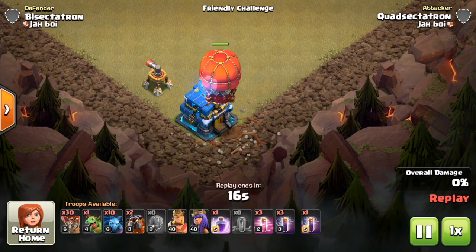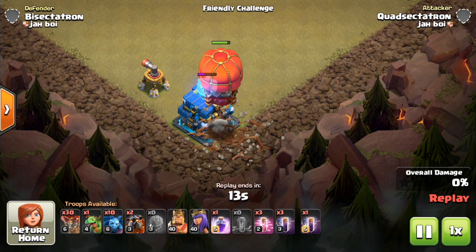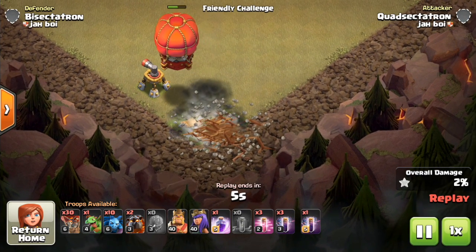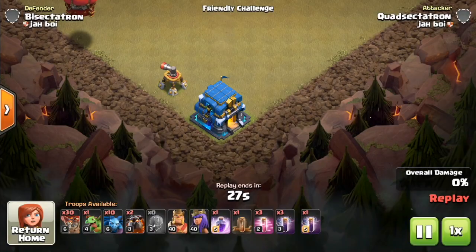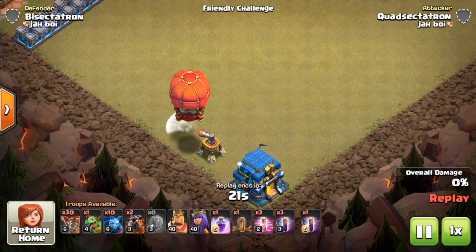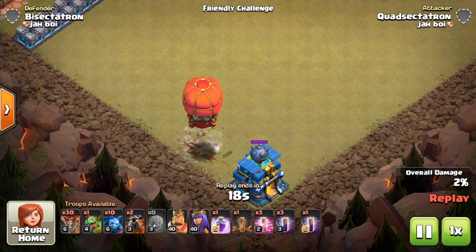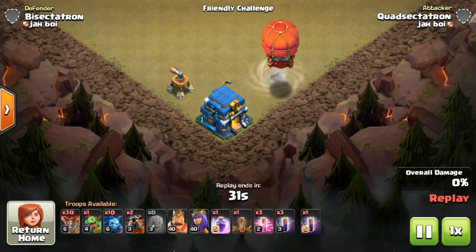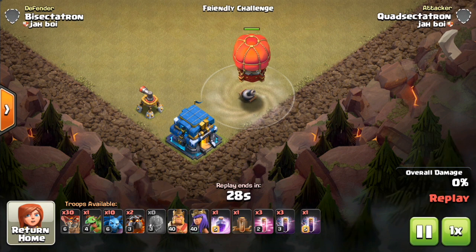Let's take a look at it against the Giga Tesla at Town Hall 12 — it has absolutely no problem. Of course, you have to drop the Earthquake spell so it recognizes the Giga Tesla as a defense; that's required for any defensive-targeting troop or spell. The air sweeper actually doesn't do a whole lot of work against it — you can see it beats that second blow. This thing isn't terribly slow; I think it's the same movement speed as a healer, so it's not golem speed. It drops those stones about as quickly as a balloon, though I don't have the exact numbers at the moment.